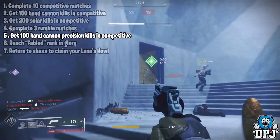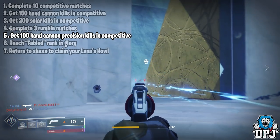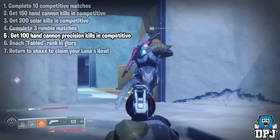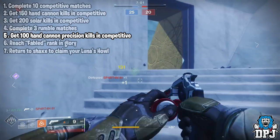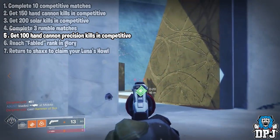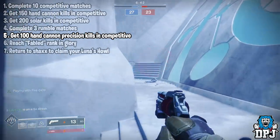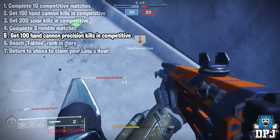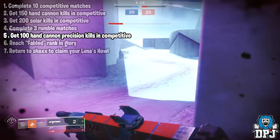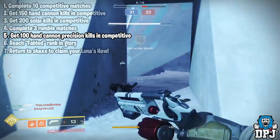The next step is to get 100 headshots with hand cannons in competitive. By now after getting 150 hand cannon kills I'm hoping you found a hand cannon that works best for you. For me it was the Trust — it's just snappy and accurate. The Ace of Spades is great, and the Crimson works great too — every headshot kill gives you health back and reloads the weapon. What I did — and I'm ashamed to say — is I just followed my teammates around and stole their kills, that's where I got most of my headshots from. I suck with hand cannons, and this step took me the longest for sure.